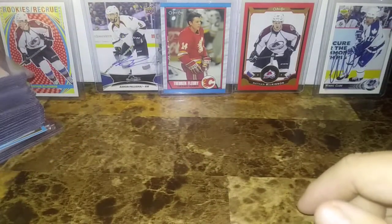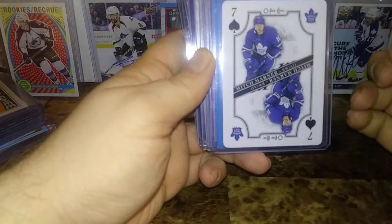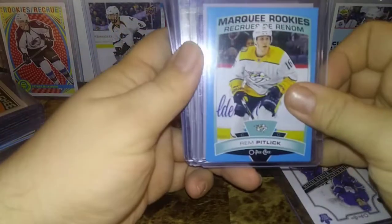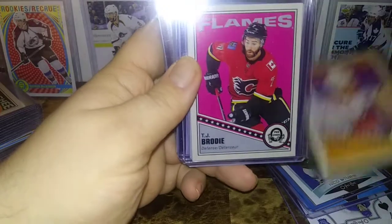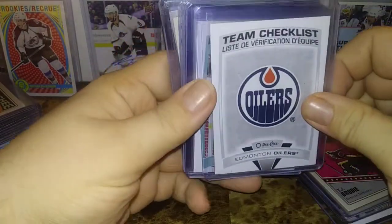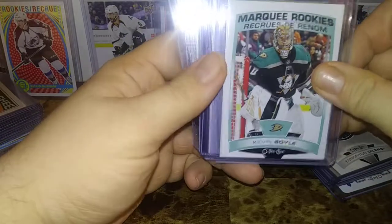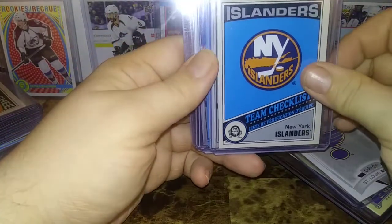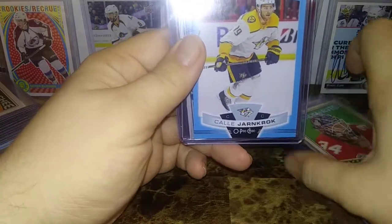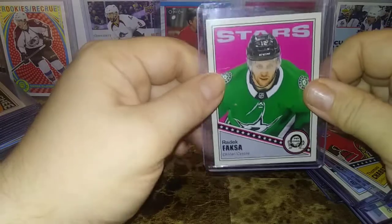Let's start with the 1920 Opeechee recap — I'll skim through these quickly. We have a seven of spades Mitch Marner, Rem Pitlick, Marquee Rookies Blue, a Niko Sturm, Marquee Rookies, Mark Stahl Retro, TJ Brody, team checklist of the Edmonton Oilers — who are doing really well, Draisaitl and McDavid just tearing it up — Kevin Boyle, Evgeny Malkin, the St. Louis Blues, the New York Islanders team checklist retro.